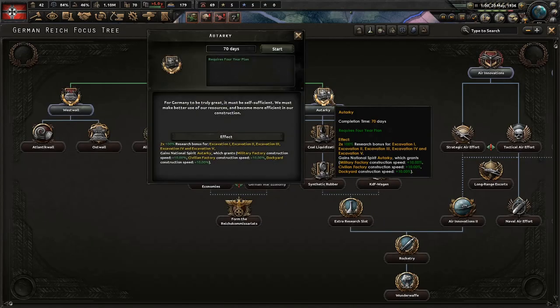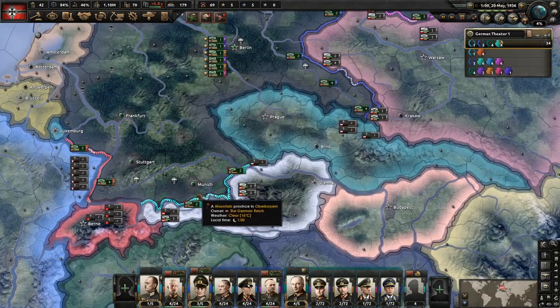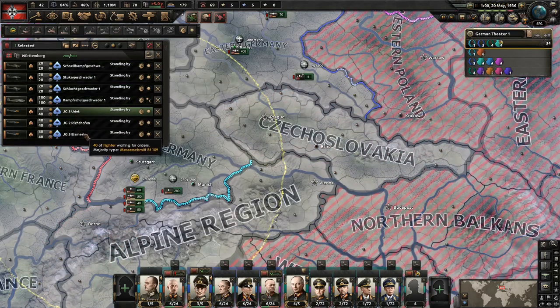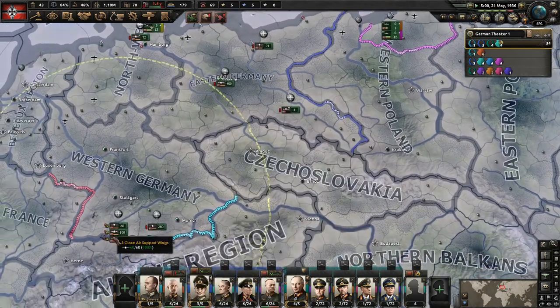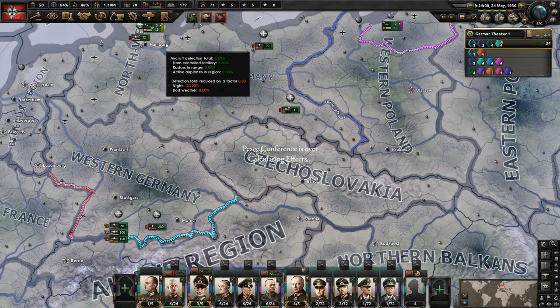We go straight down here to Autarky — or self-sufficiency or whatever it's called. And these are everything that's going to go down to Spain. So select all, let them train up, and we want them to go down there with as much as possible. Let's put the bombers on daytime duty as well — there's no point in them being anything else. That goes for Ethiopia too.